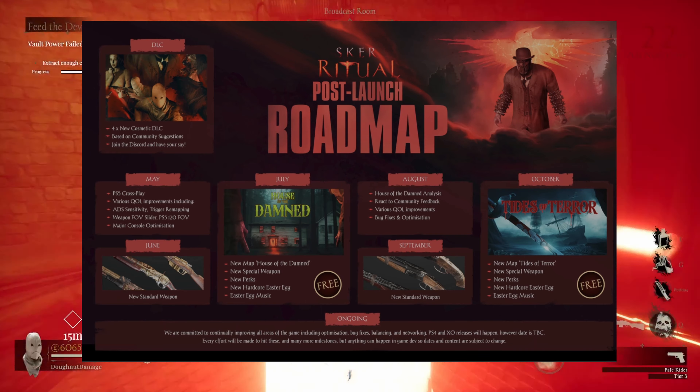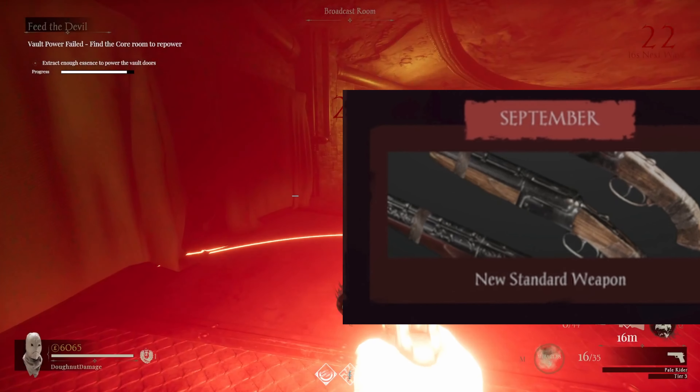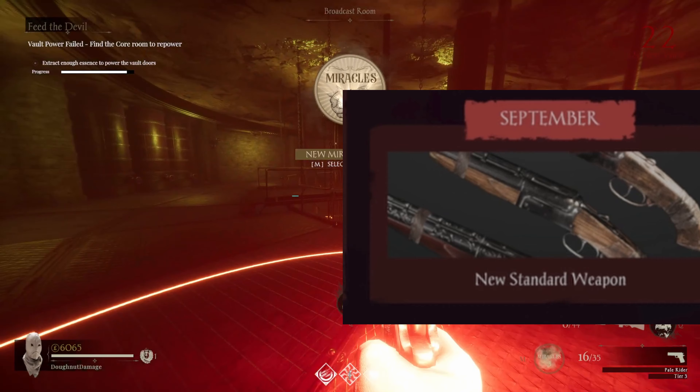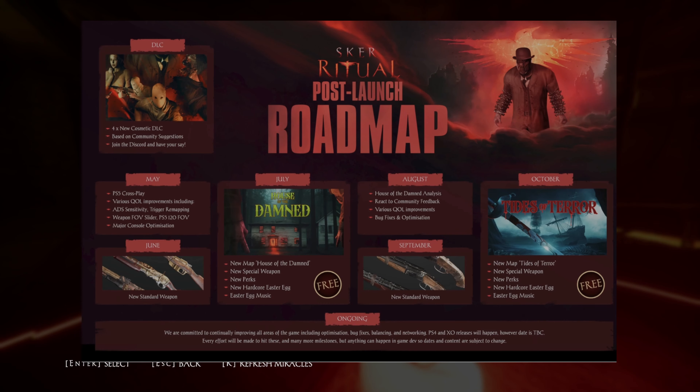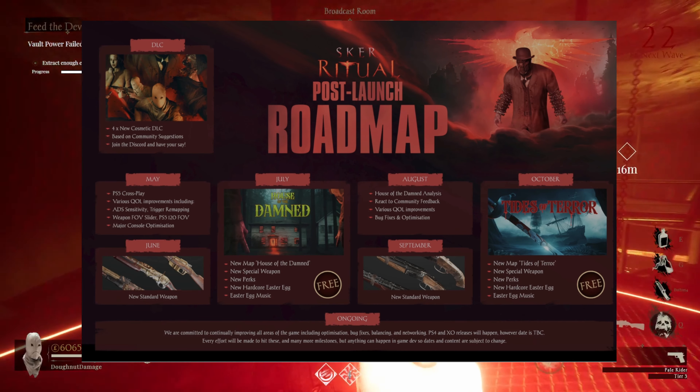August brings more quality-of-life improvements, and September brings new standard weapons again. The pictures show three weapons — I'm wondering if there will be more. Hopefully, because the more weapons the better to take down the quiet ones.